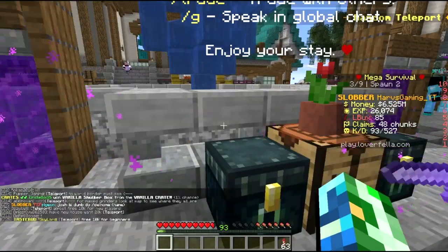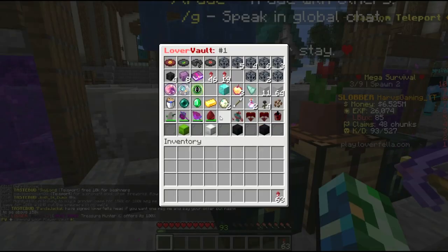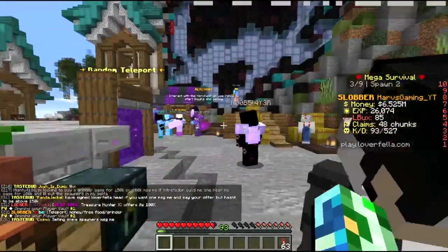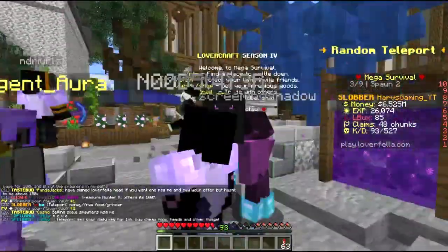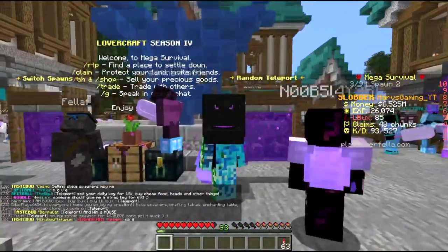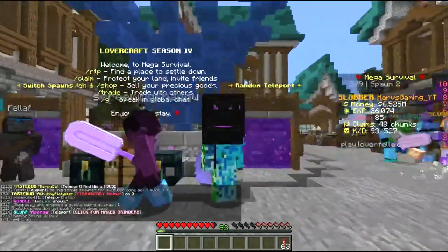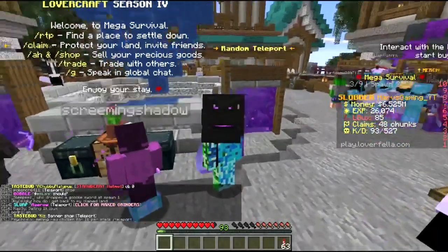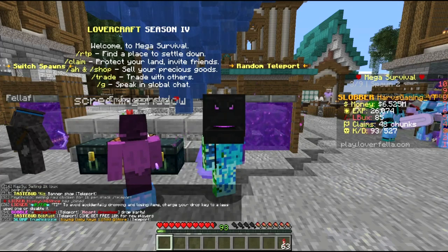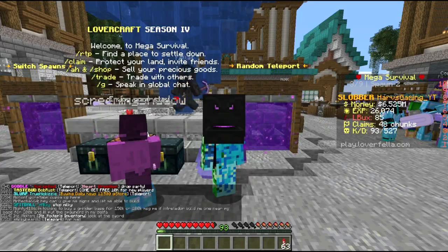Another way to access your vaults is by doing slash PV — just as simple as that. You press enter and it will open up the same thing as your ender chests. What's really helpful is that you don't have to worry about keeping everything in your inventory because you can put it in your PV. Fun fact: last season the ender chest and the PV were two different things, but this season they decided to combine them.